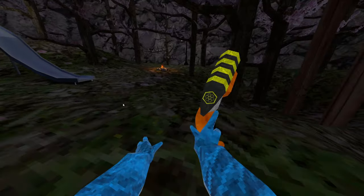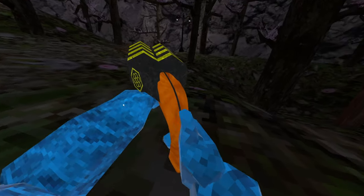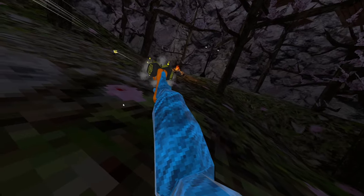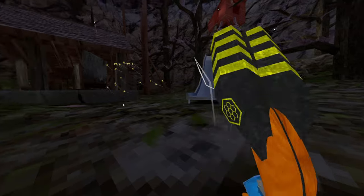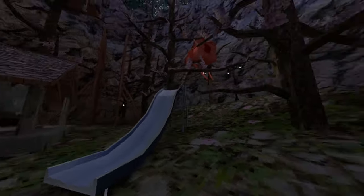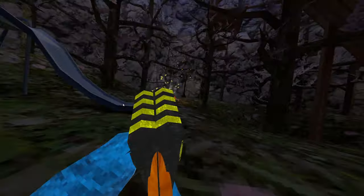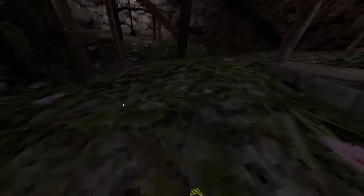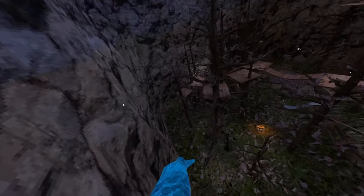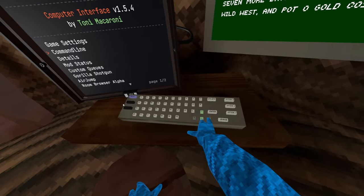You press the gripping trigger to spawn it, and look — it's a double barrel shotgun. I wish you could hold it here so you could aim it, but watch: it shoots bees! The bees swarm around. Look at that recoil — and we're outside the map.